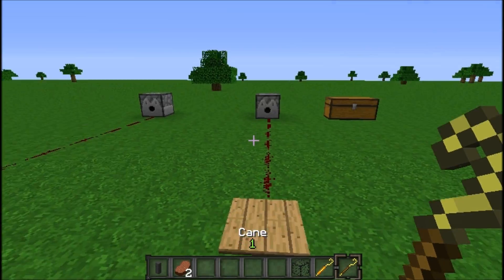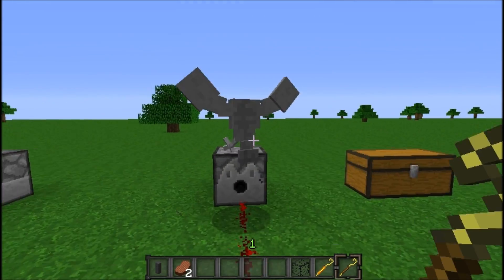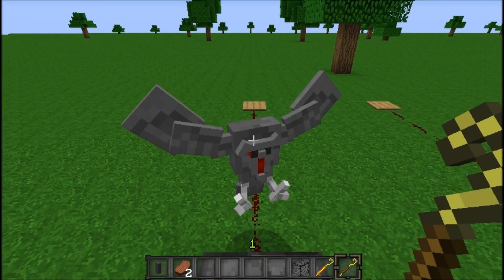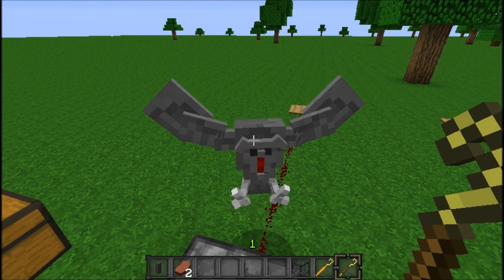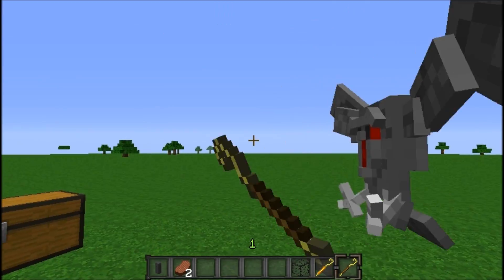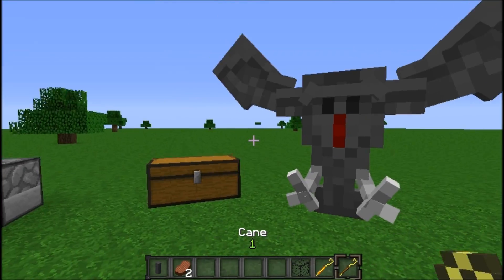There is one other mob added into this, and that is Clockwork. Clockwork in the actual game is huge — it's a giant metal bird robot creature — but in this mod it's basically just a tiny little flying thing.